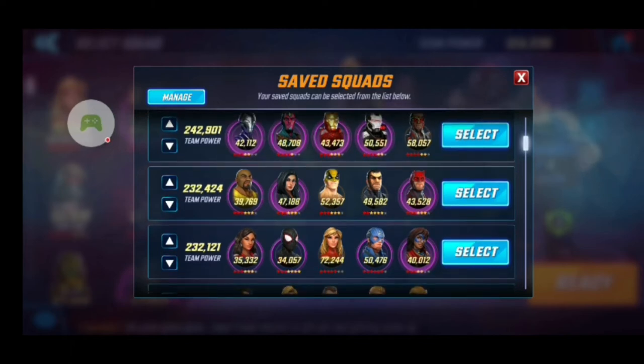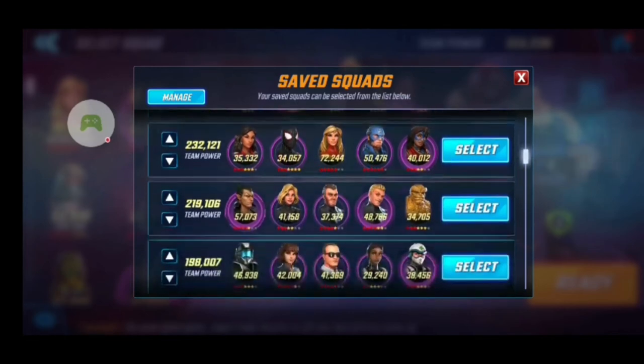Then we have my Brawlers team: Captain Marvel, Ms. Marvel, Miles, America Chavez, and Captain America. The reason I put Captain America in there is because a lot of Brawlers just have low health and are easy to take down. I like having Cap there because I can apply defense up right away for that extra sustain, and he dispels with his shield throw. He's a six red star, so I definitely need to use him.